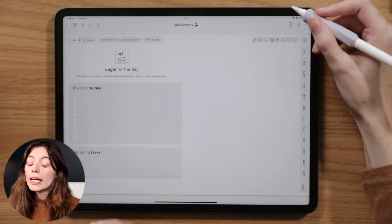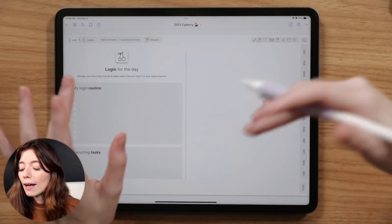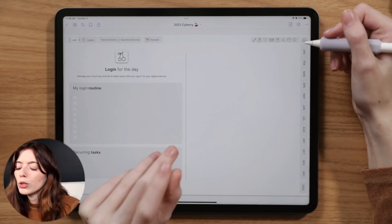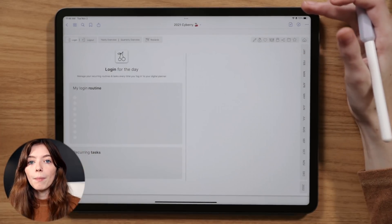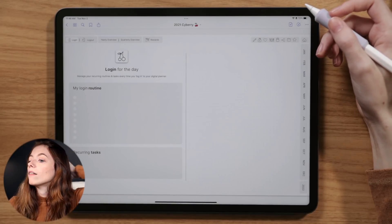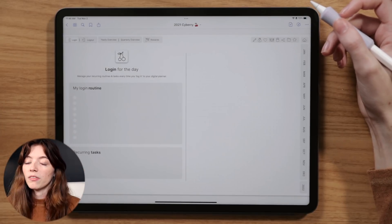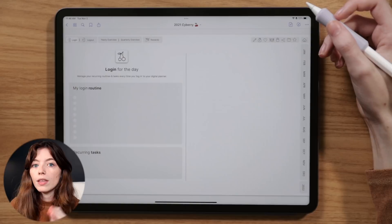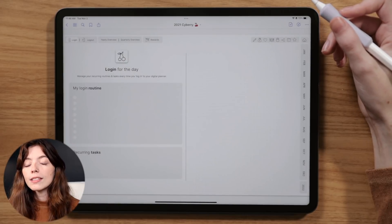If you don't think you'll use the login and logout feature, that's still okay, because now you have two linked buttons in Siberia you can convert into your own templates. Maybe you want a secondary goal-setting page — you can turn the login page into that and paste templates on top. I'm going to walk you through how I'm setting up both of them today, though they'll be rough setups since I'm still deciding what I want to do.